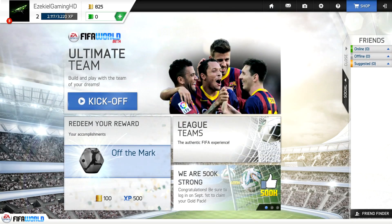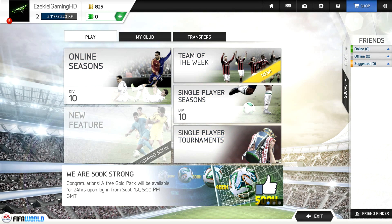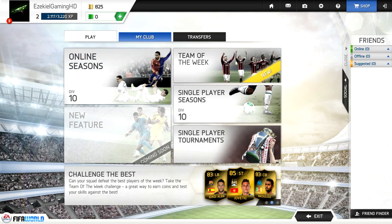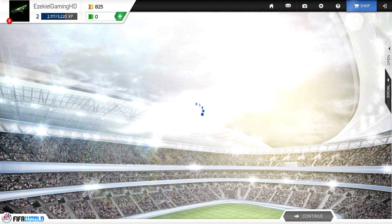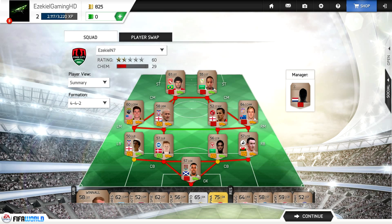Now let's go back to home and on to the Ultimate Team bit where you just click on kick-off and it goes straight into Ultimate Team. This interface is pretty much got a lot of similarities to FIFA 14. You can see here you've got Team of the Week, Single Player Online Season, and Online Seasons of course. If you go to my club, you can see I've got my squads here — as your starter pack you have a really bad team, all bronzes. The first thing you will notice is Formations.